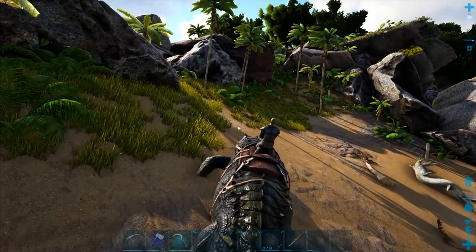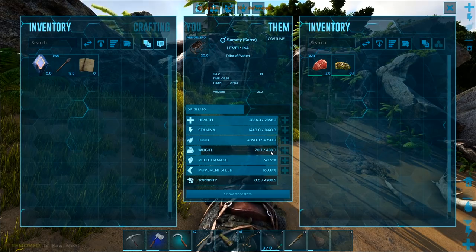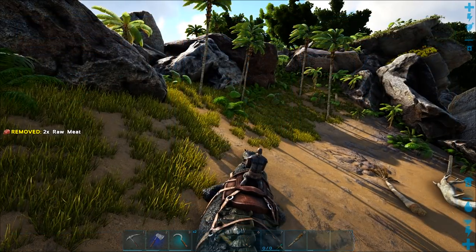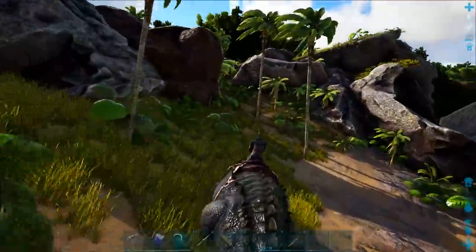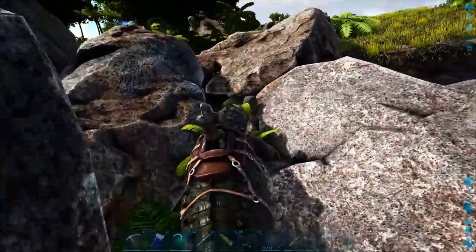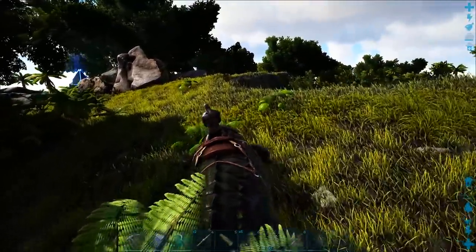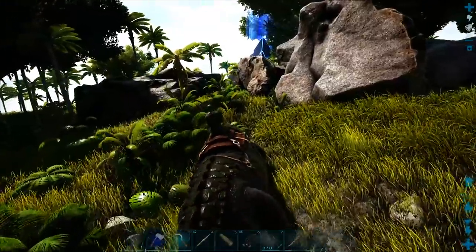The reason I came over here with my Sarco is because the Sarco has a very good amount of weight — 438 — which is enough to carry quite a lot of metal back. So that's what we're going to do here. We're going to hopefully grab ourselves a bunch of metal. The earlier we start grabbing metal, the better things are going to be, because metal is used for many different things in Ark Survival Evolved.